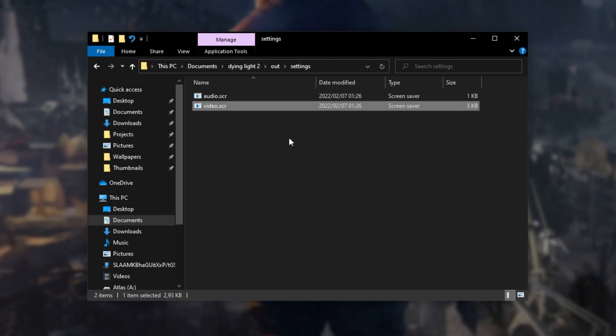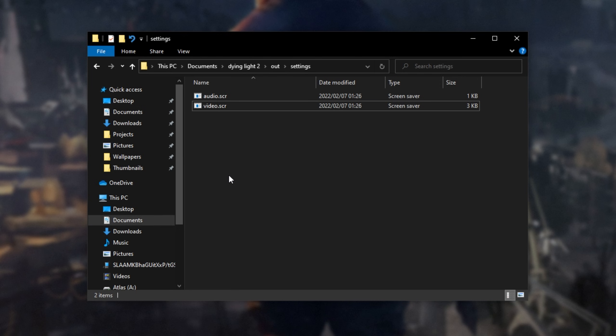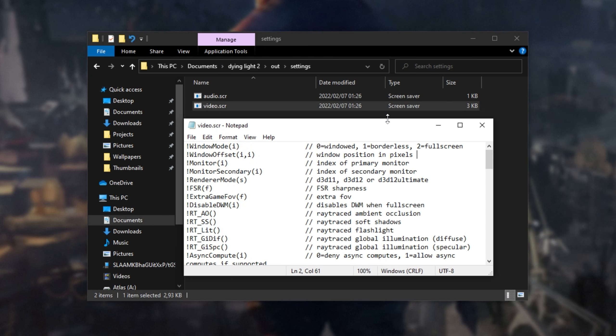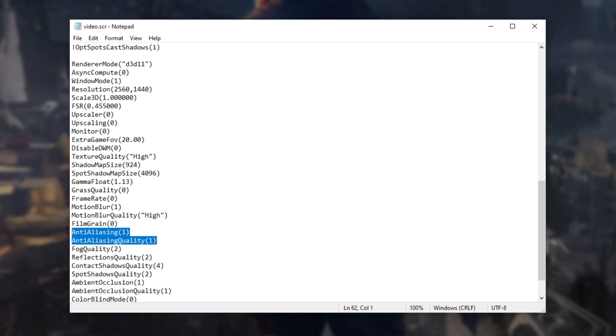Finally, open video.scr. By default this is a screensaver file, so don't double-click on it. Instead, right-click and choose 'Edit with Notepad'. If you don't have that option, hit Start, type notepad, open it, and drag video.scr onto Notepad. Now we have a bunch of settings to modify — all we have to do is locate anti-aliasing, change the 1 to a 0, and save the file.